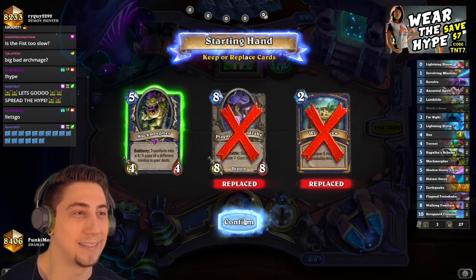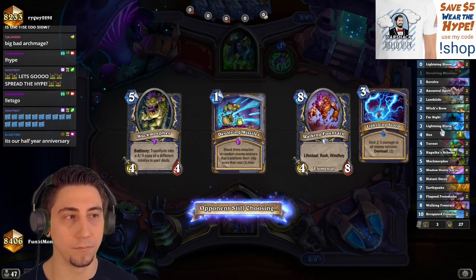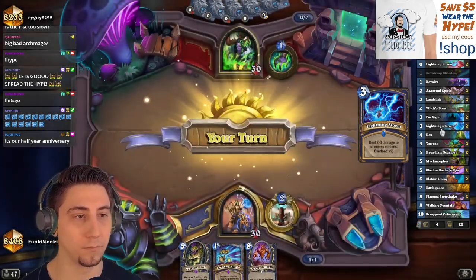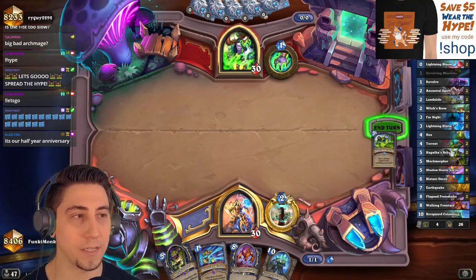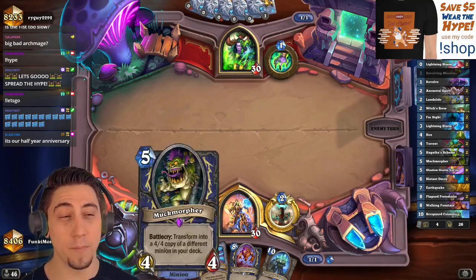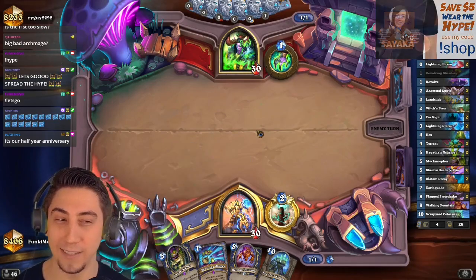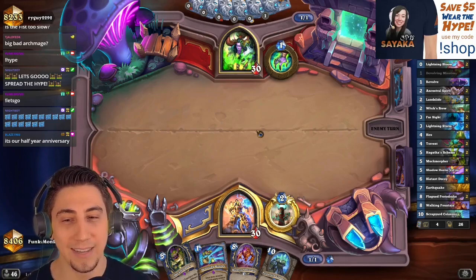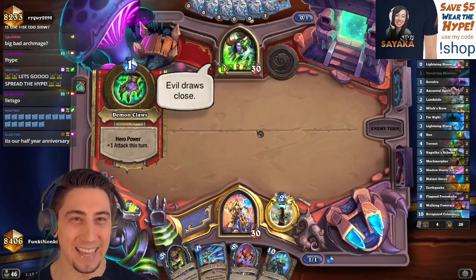Alright, we got the Muck Morpher — here we go, it's happening! Once we get Lightning Storm in that core set... okay so I have a Muck Morpher on five, see if I can draw Bloom so we can do that on three. Kind of cool.